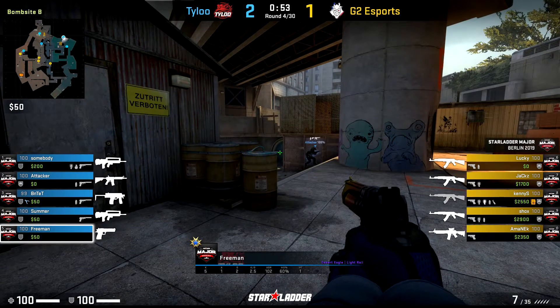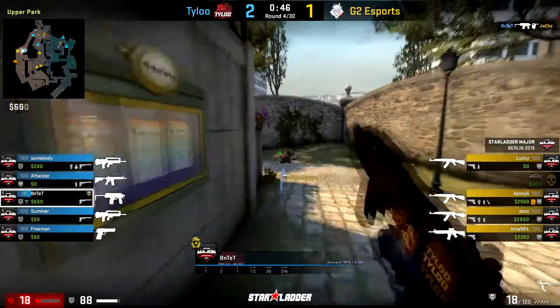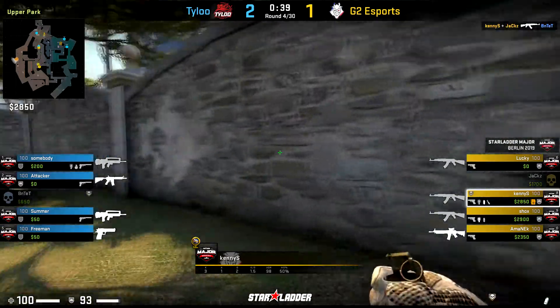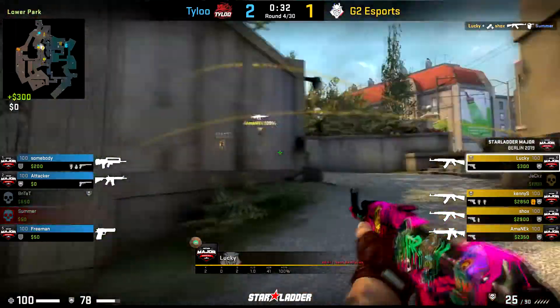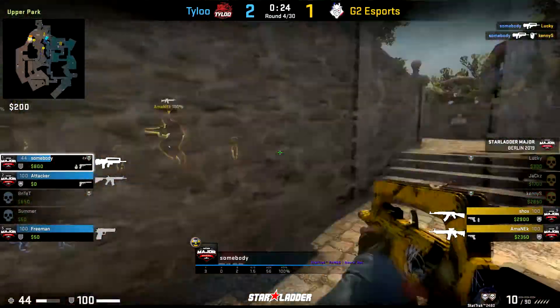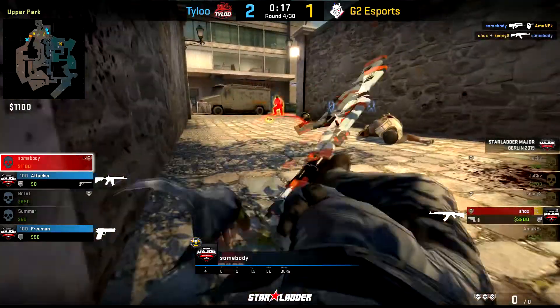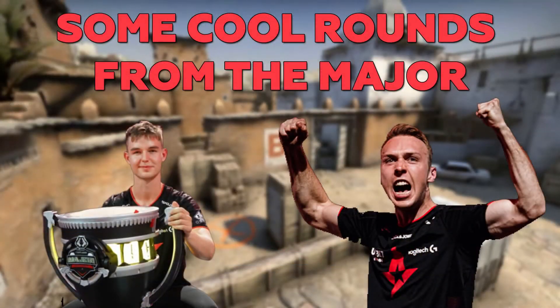Finally, let's go over to Tyloo versus G2, where Bentet wins the fight over towards A Long at the start of the round. Even though he gets traded out by Kenny, this ends up having ramifications later on. With that first kill coming in from Bentet, now the bomb is pushing alone towards A Long. As the push eventually comes towards the site with G2 looking to move forwards, the bomb ends up getting dropped towards A Long, making it much more difficult for G2 to get to the site and allowing Tyloo to rotate up much more easily. They end up winning the round with a full rotation over towards A — just goes to show how that earlier kill from Bentet ended up having a huge impact later in the round.